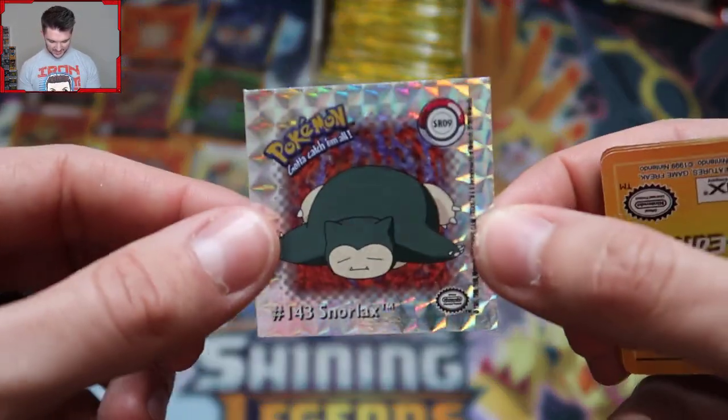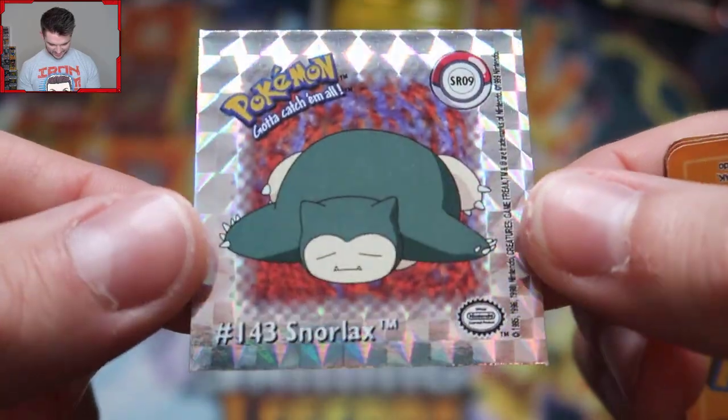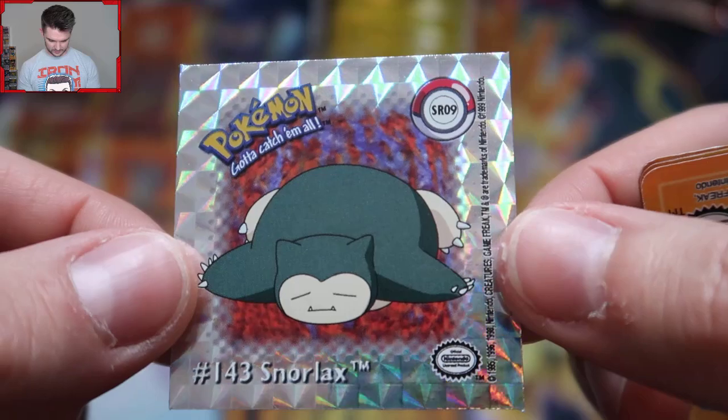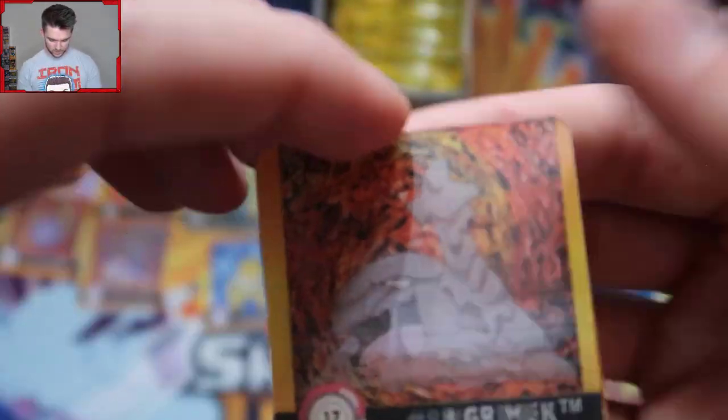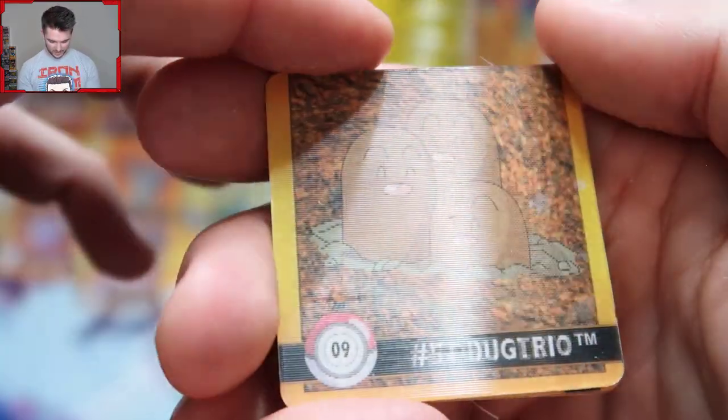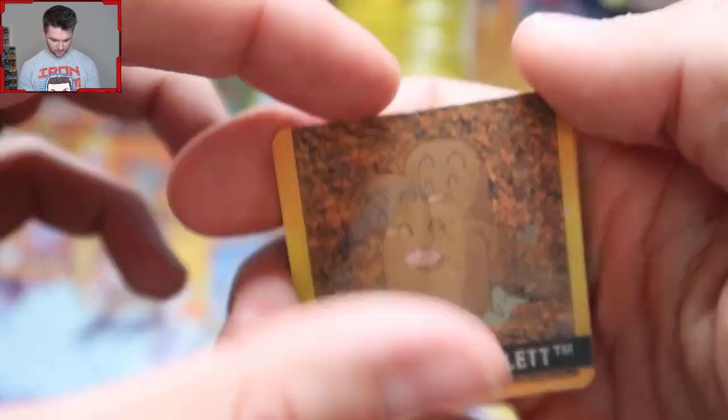Oh look, we got a prismatic sticker — Snorlax! I need to decorate something with these. Look at him, I love it. Oh, I spoke too soon — we got the one I wanted. We got a Diglett and Dugtrio that is not destroyed, so that's good. I'm going to put that in a stack.